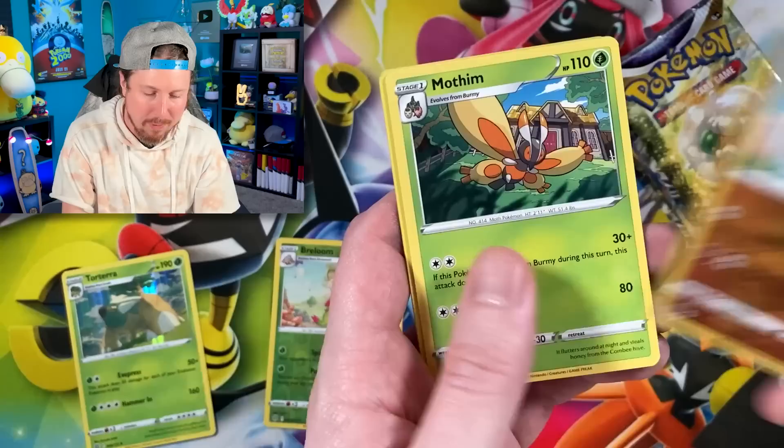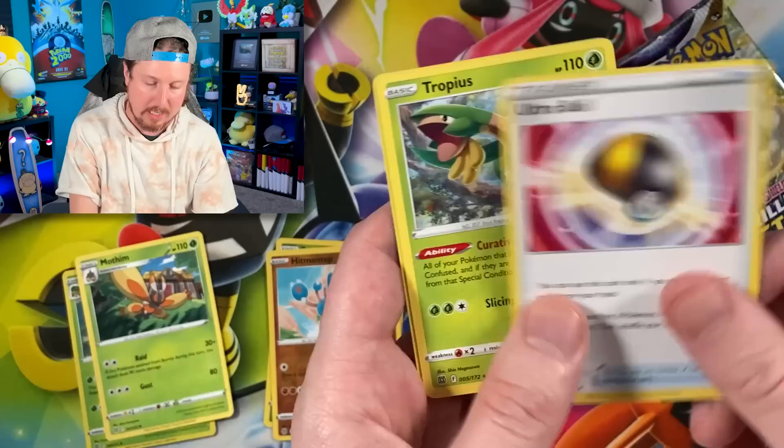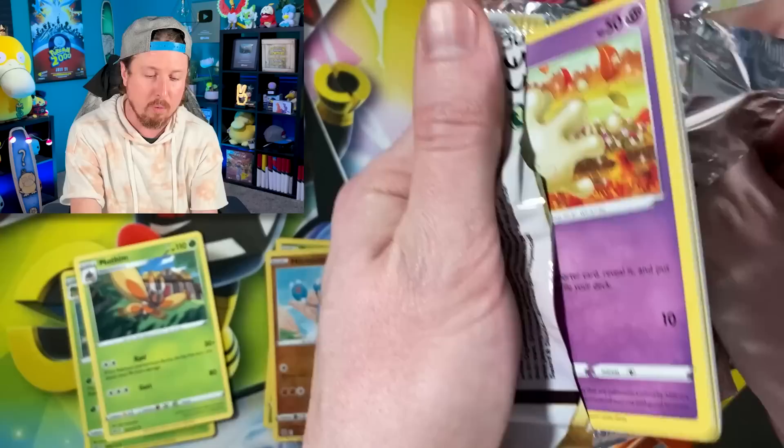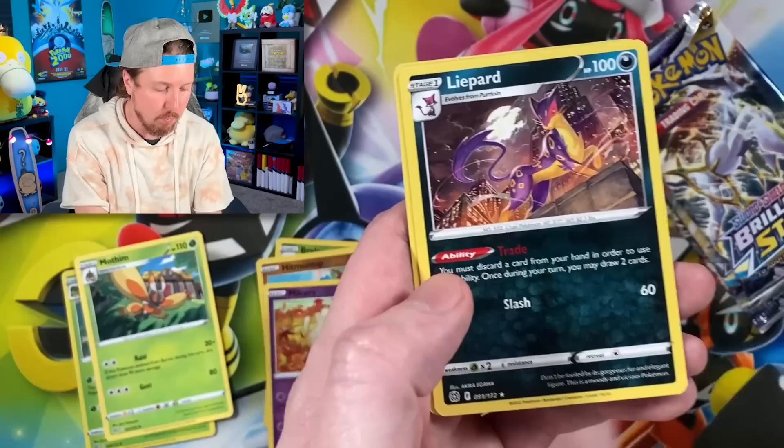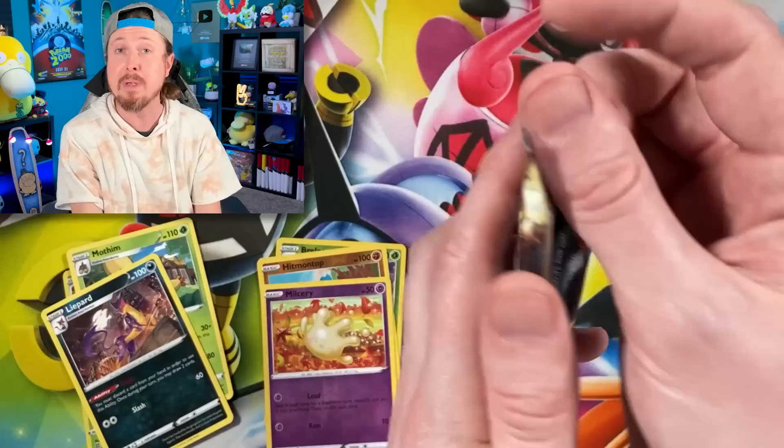Going into a Mothim for the rare. We are opening up a wide variety of Pokemon cards today. I even went on social media and asked some of you to pick a number one through 36 to see if you could help me pull some of the cards that I need. Going into a Leopard for the rare. Maybe you might have been one of the lucky people whose comment shows up in today's Pokemon opening.